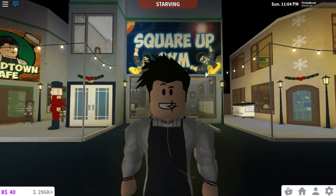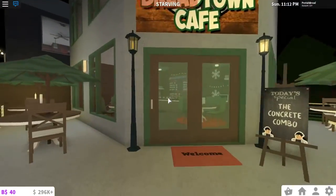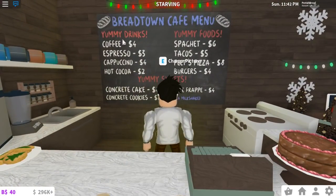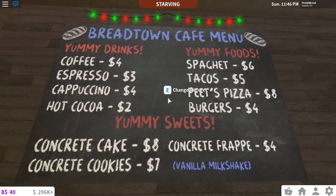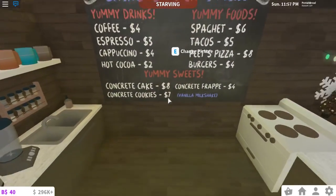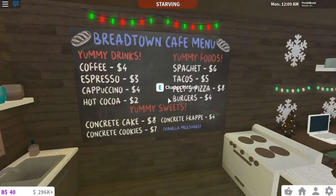Finally, my cafe has a sign — it's called the Bread Town Cafe. You guys might have seen this in my community post. We also have today's special, which is the concrete combo. The Bread Town Cafe menu is finally done, so we got some yummy drinks, yummy foods, and yummy sweets. The decal ID for this will also be in the description. I'm actually pretty proud of making this — it looks really good and organized, pretty clean and simple. We got concrete cake, concrete frappuccino which is just a vanilla milkshake, and concrete cookies. Simple foods, not too many items.